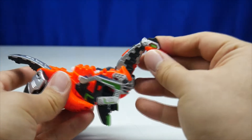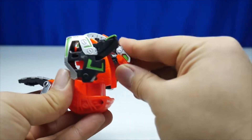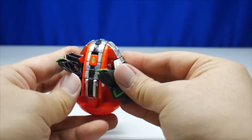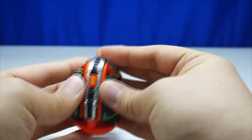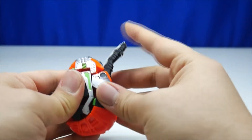To transform this back, fold this up like this. The head is nicely tucked in there — clip it in, fold that in. Fold this in and in.